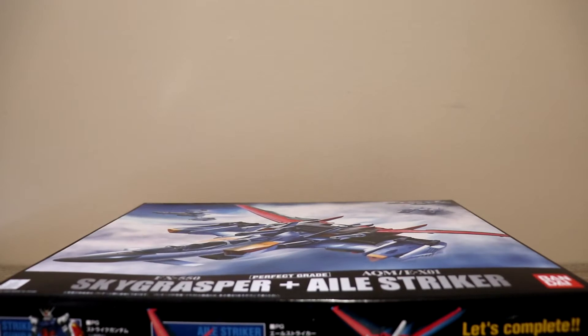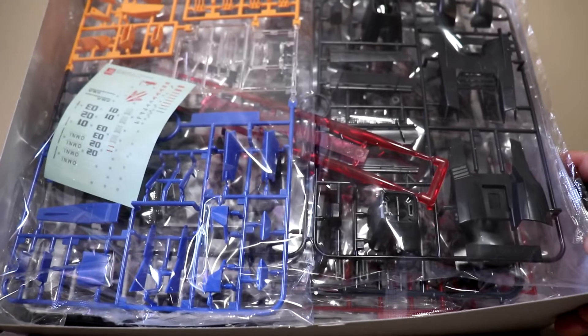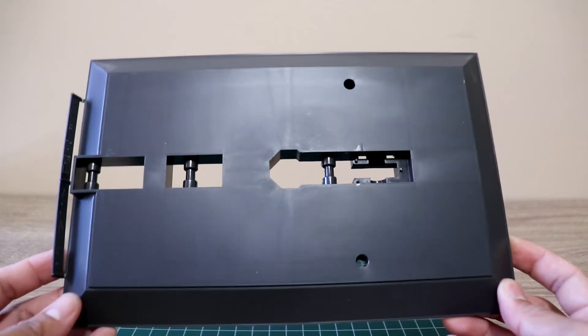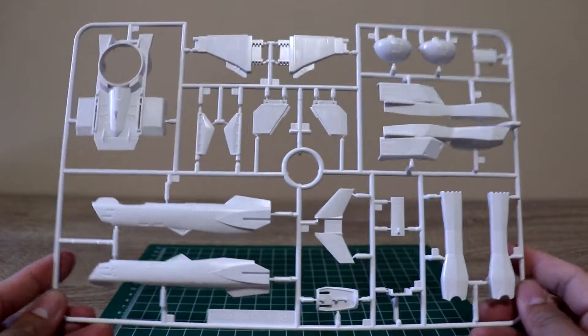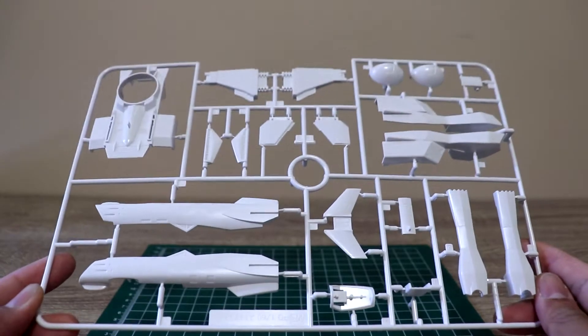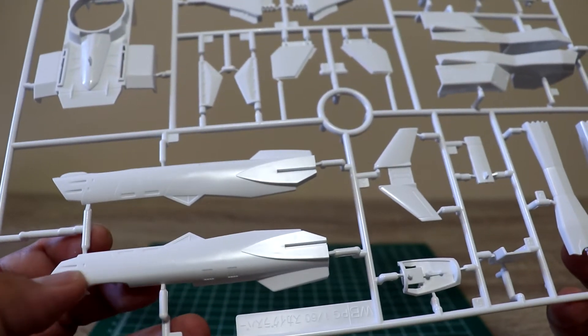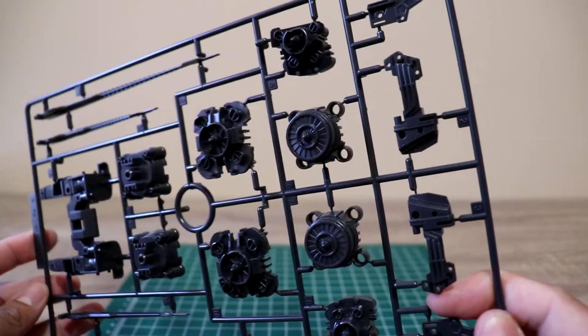Opening up the box, let's see what's inside. The first thing is a large base piece of plastic, followed by white parts for the Sky Grasper itself. The panel lines look deep, which is great — a black Gundam marker will do the trick to make them look sharper. The details on the engine are also very good.